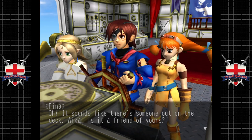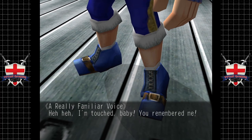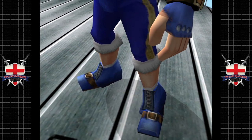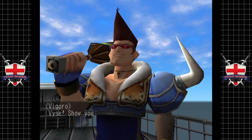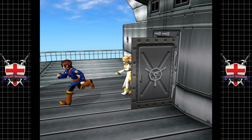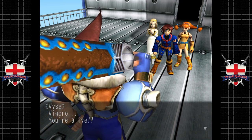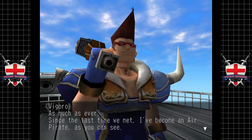It sounds like there's someone out on the deck — is it a friend of yours? That crude voice, that musky smell — could it be? Also, the Black Looper can drop every item in the game randomly. 'I'm back for you and this time I'm not taking no as an answer.' So here we go — the most super secret boss of the game: the douche himself. 'Vigoro is here to greet you!' I like his little quiff of hair — it looks like an anchor.